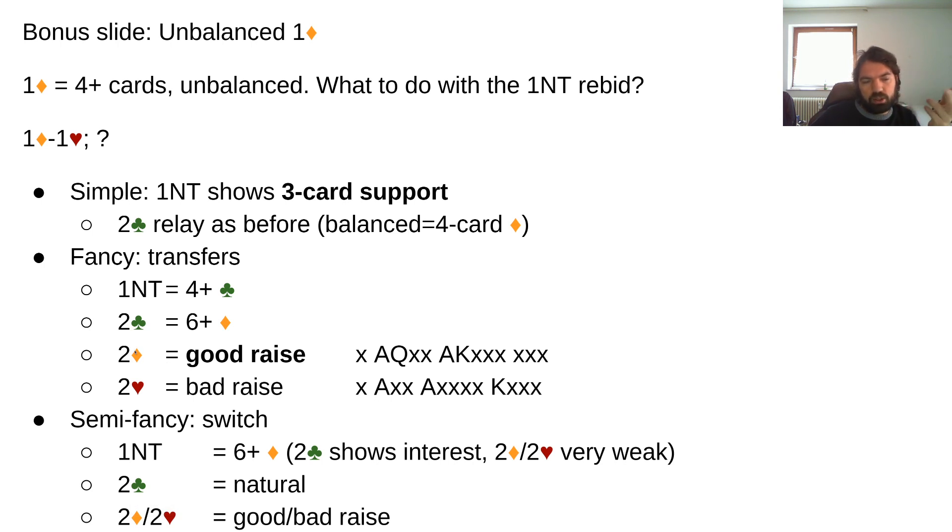Maybe you even want to use two diamonds there as a transfer to hearts, showing hearts. In the transfer case over one spade: one no trump shows clubs, two clubs shows diamonds, two diamonds shows hearts, two hearts is a good raise in spades, and two spades is a bad raise. That's something you can do — sometimes you'll have to bid three clubs, but that's something standard players got used to.